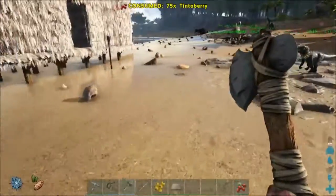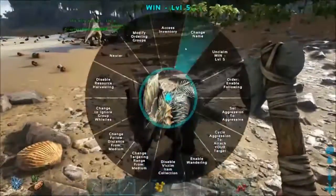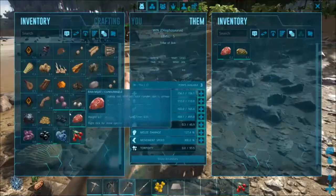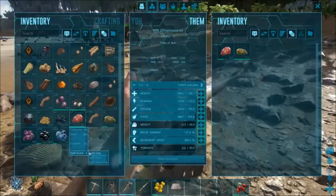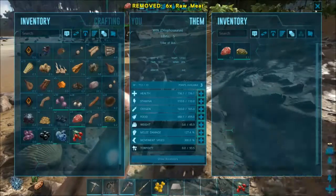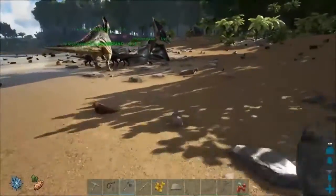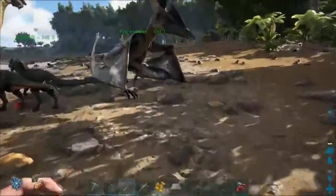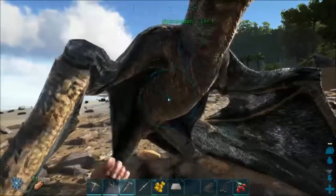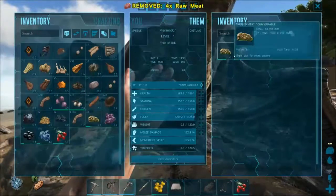We've got meat that's spoiling. We need to feed the dinos if we've got meat. It doesn't last as long. We'll split it in half - last longer in you. And we'll get a Pteradon. Accessing this one - make sure this guy's fed, cause he's got a bit of spoiled meat in him.